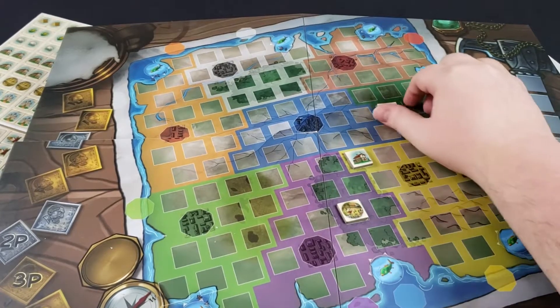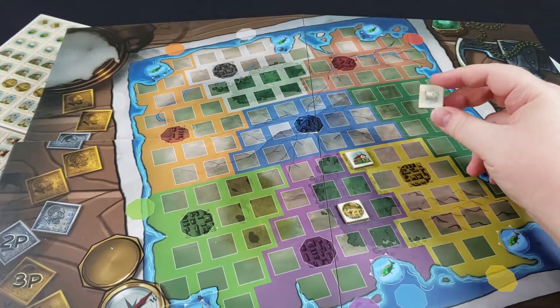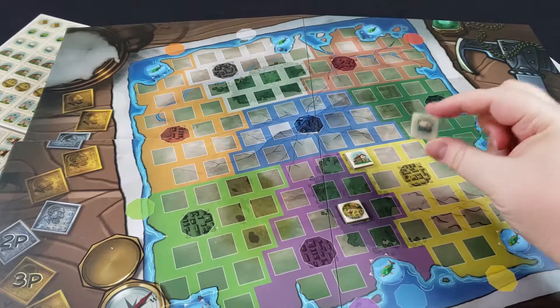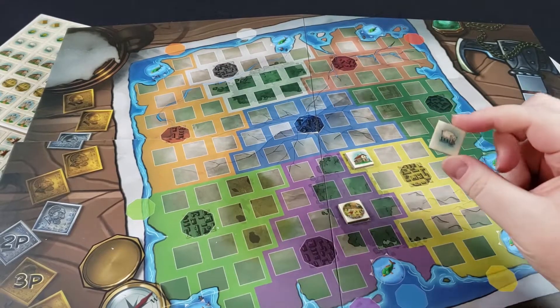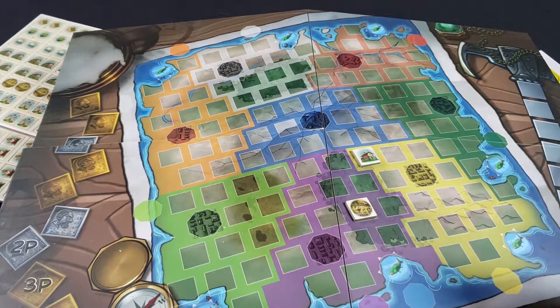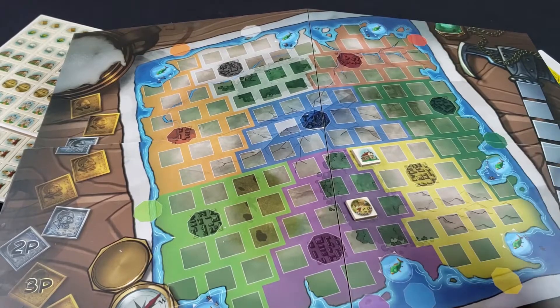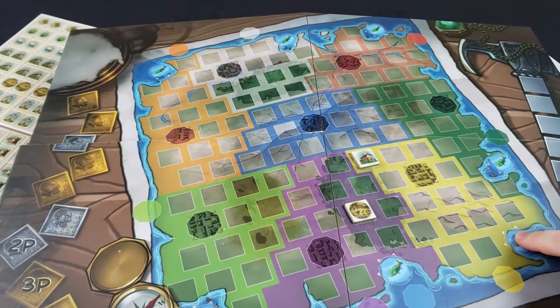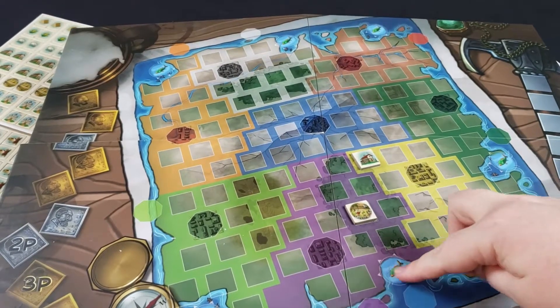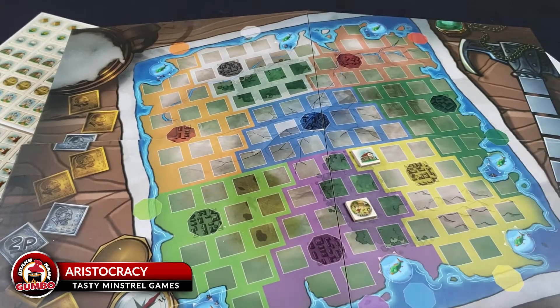Ultimately you're trying to score the most points, and you can do that a couple of different ways. First is set collection — you're trying to collect sets of the three resources: sheep, wood, and corn. Each set of those that you have at the end of the game is going to be worth points. There's also fish that you can get at several different locations, and those are basically wild cards for resources at the end of the game.